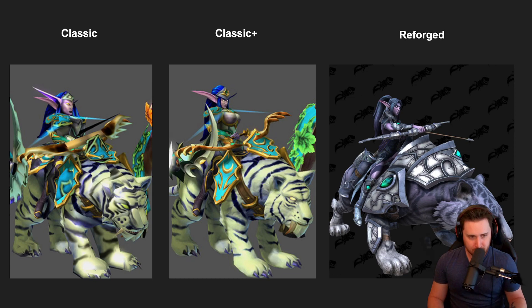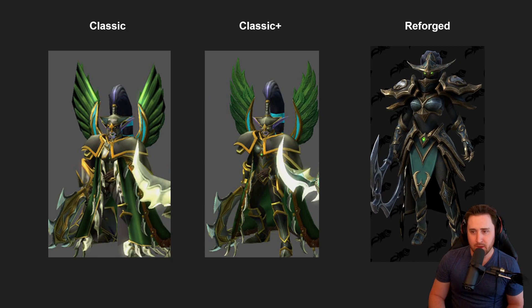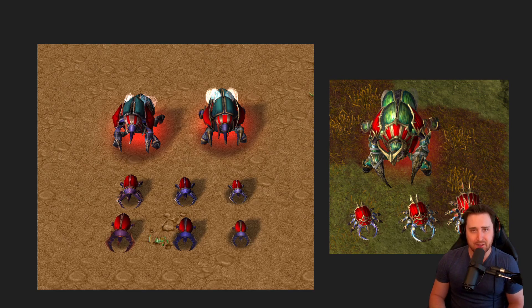The Priestess of the Moon in Classic and Classic Plus are very close together — the synergy is clearly there — while Reforged deviates into a different direction. With Illidan, it's hard to differentiate colors in Reforged; in Classic Plus the tattoos and blindfold are colored which helps. The Warden deviates a lot from the classic model, whereas Classic and Classic Plus stay close together — and these are all Blizzard-made models, not user-generated. Even at the unit level, like the beetles, there are more spikes, more legs — just a different art style.